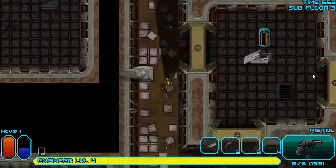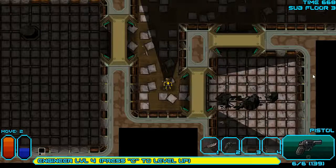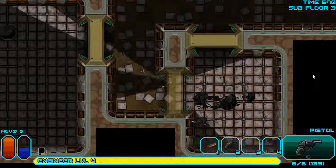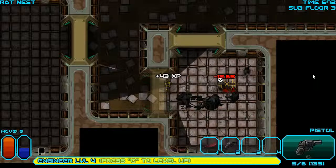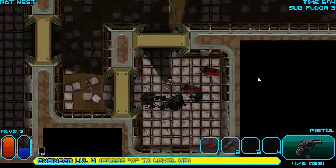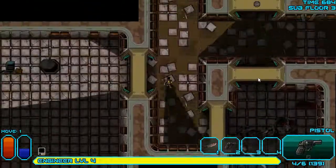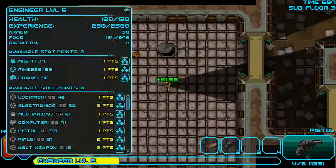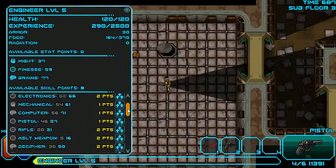That's the way down. I don't know if this rat can move past this broken console. One down, two down. Can I repair? That's a surveillance console but it looks like it was blown up — well beyond my capability to repair. Let's level up. Brains and finesse, and then we'll upgrade pistol because that's a good skill.